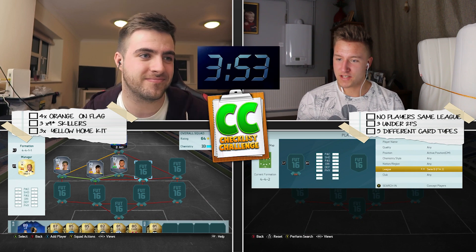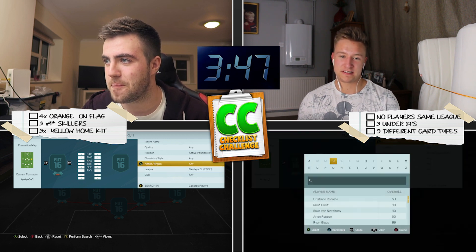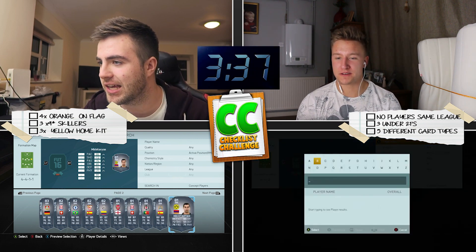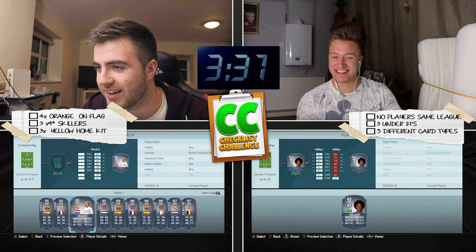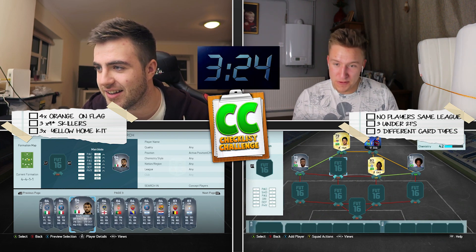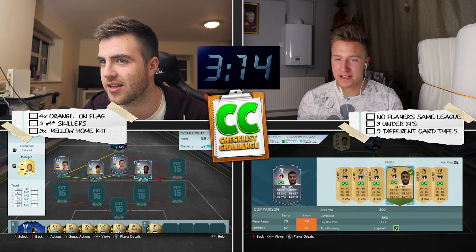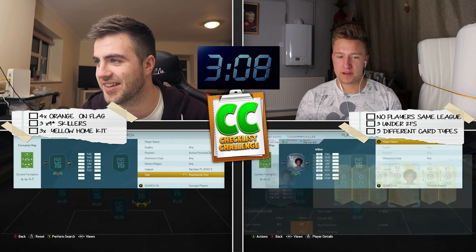This has gone horribly wrong. Technically I could use a legend — that would be quite interesting. I'm going to go Ramirez, and then Willian. Mkhitaryan's got an orange on it. How am I going to find four more? Ivory Coast — now we're talking. Bastos is actually non-rare, so I technically have three types of cards now. We'll get Willian in afterwards. I can go right back — I don't want it on transfer market.